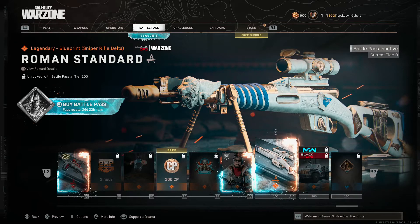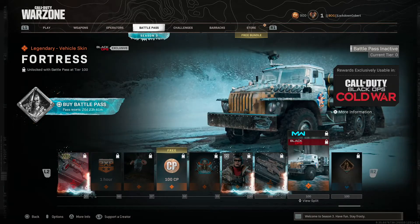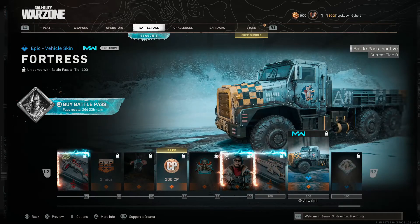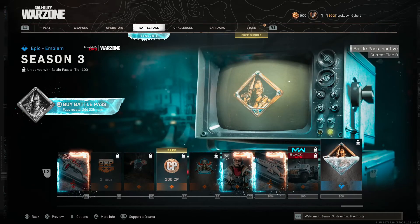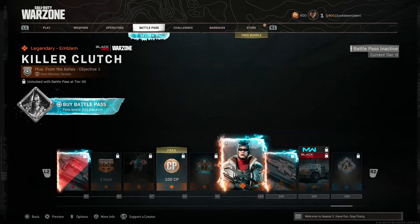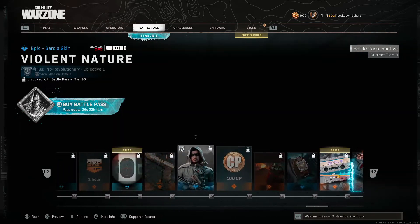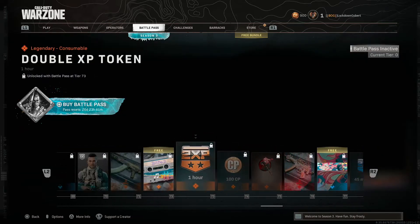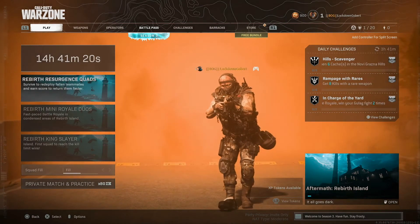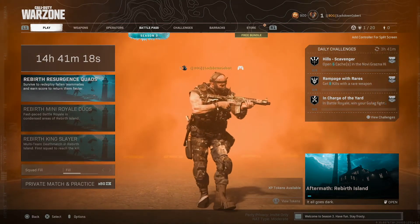This one's for a sniper, and then more vehicle customizations. This is the final tier 100, and this is the master emblem for the battle pass. That's all we got so far. I'm really curious to know what Warzone is looking like - as you can see we got a timer of 14 hours and 41 minutes.